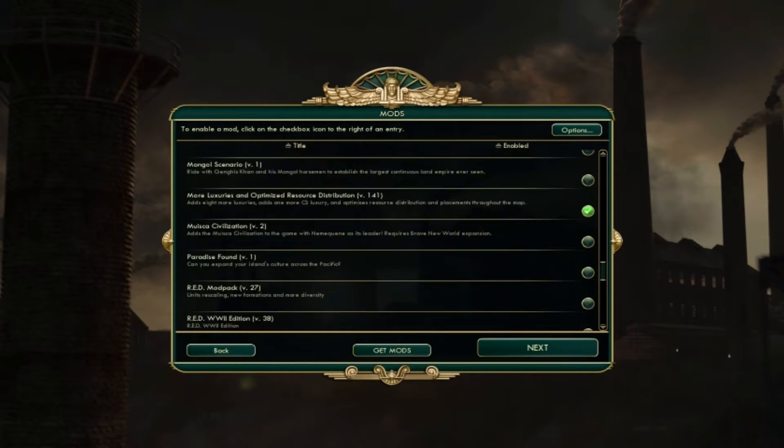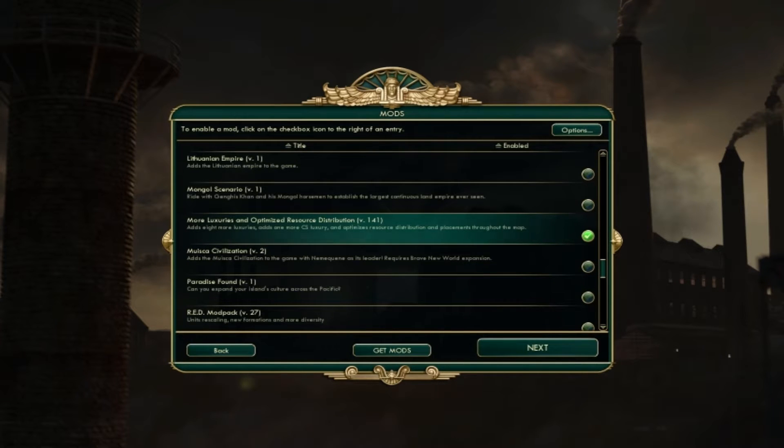Here we go — More Luxuries and Optimized Resource Distribution. It adds 8 more luxuries like glass, coffee, cacao, and possibly cocaine. I'm not entirely sure but yeah, it possibly does add that.